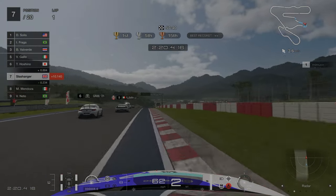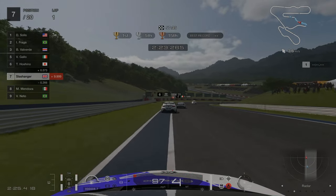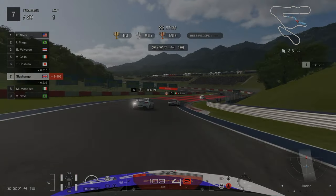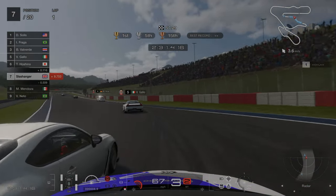Now when we get to the chicane, this is definitely the hardest part of the lap. As you approach on an angle, it's really easy to brake and steer at the same time which will make you lose control of the car. We're looking to get as straight as possible after the first turn in and then brake.